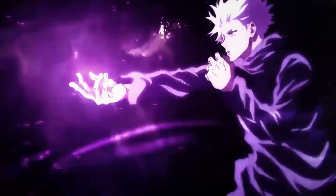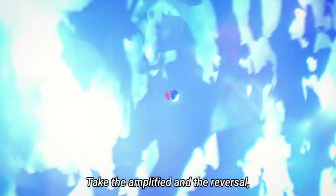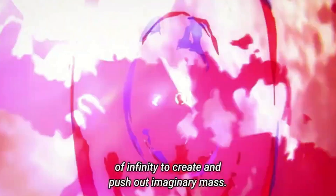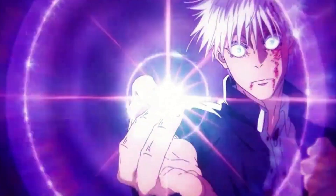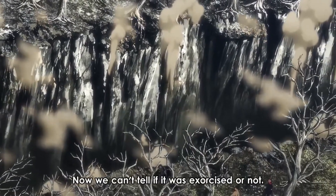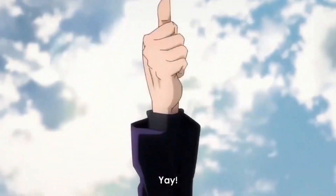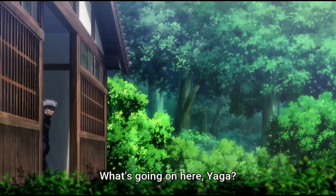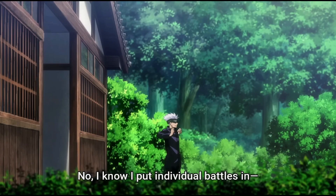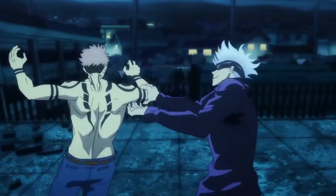Lastly, we have Gojo's ace in the hole: Hollow Purple. By forcing blue and red to combine, purple is created — a field that completely annihilates whatever it comes into contact with. It doesn't just destroy things; it erases its target as if it never existed in the first place. Hollow Purple can't really be represented as a mathematical model, since it violates conservation of mass and energy. But honestly, I don't really care — JJK is a quality show, and I'll suspend my disbelief to watch ghosts get clapped.